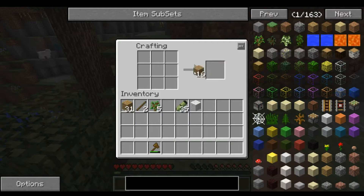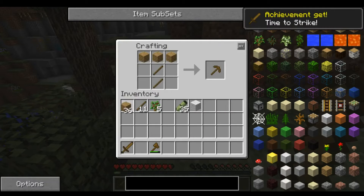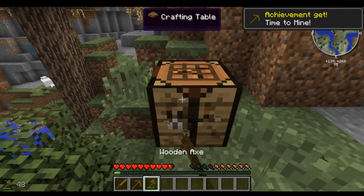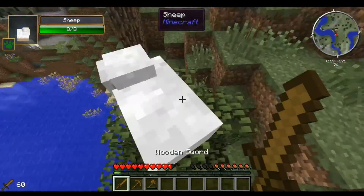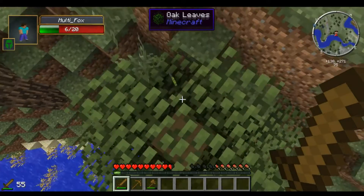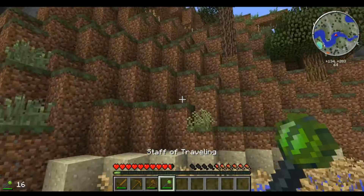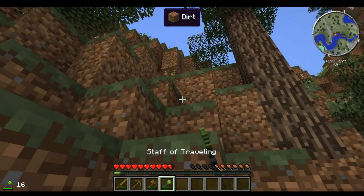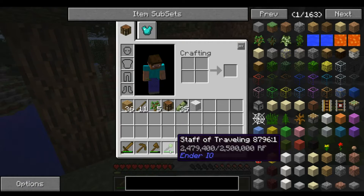Jetzt ist die Frage: Was kann man mit dem Stuff of Traveling machen? Rechtsklick macht nichts. Ich glaub da musst du sneaken und Rechtsklick drücken. Wir behalten dich! Wie geil - wir behalten den auf jeden Fall.